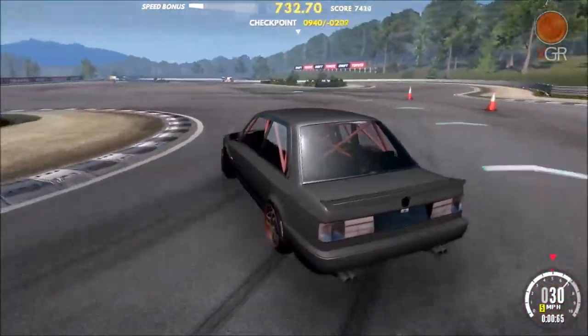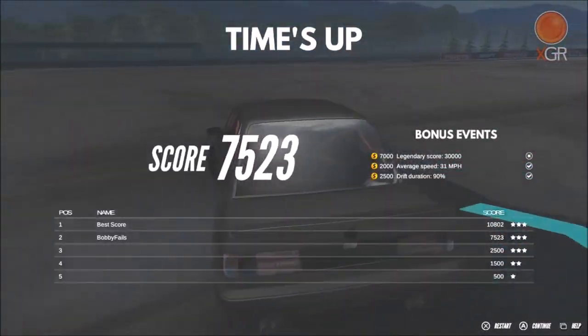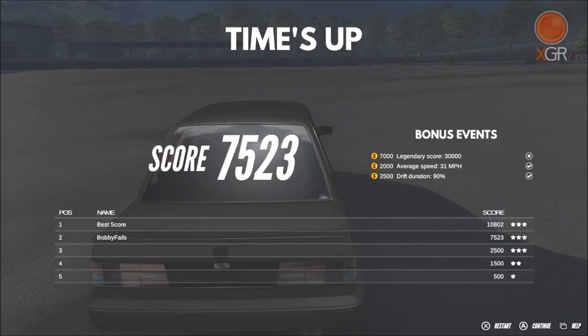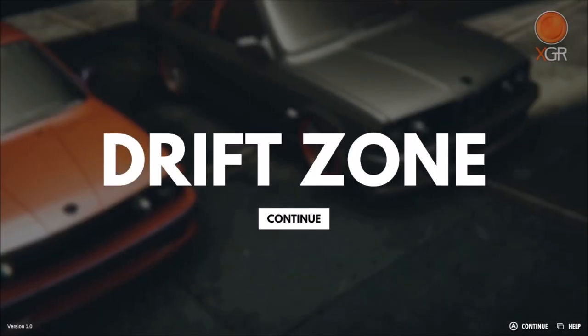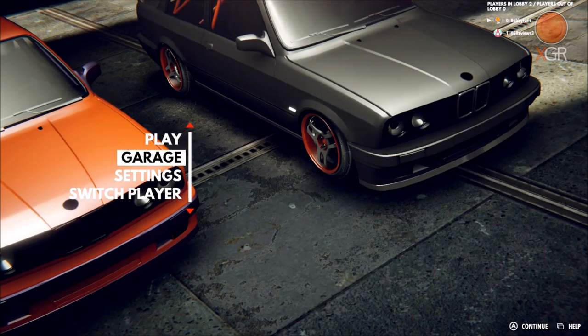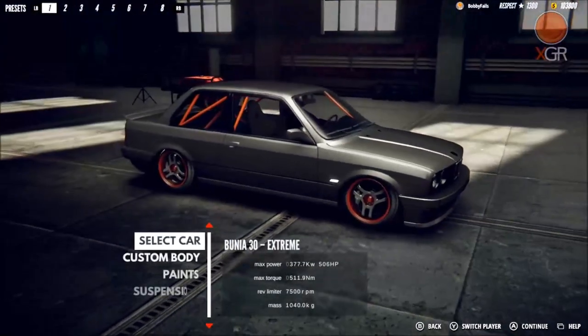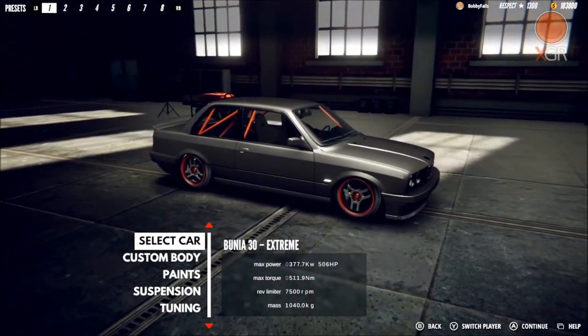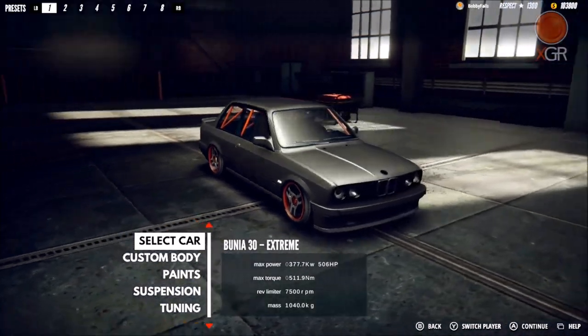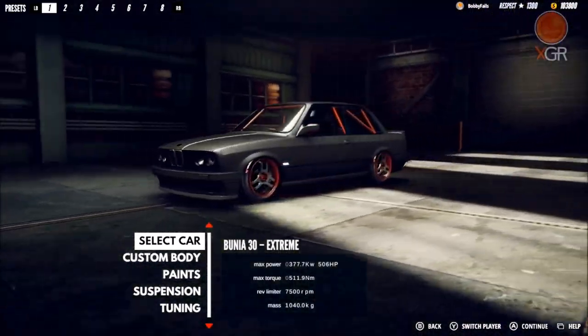It is hard to get into if you don't know much about drifting. We got seven and a half thousand there - I'll take that and move on to the next section. Let's have a look around the menus. You've got your garage - we'll have a look at that first. So this is my car, it's a Bunia 30 Extreme, and to those of you who know cars, this is a BMW E30.